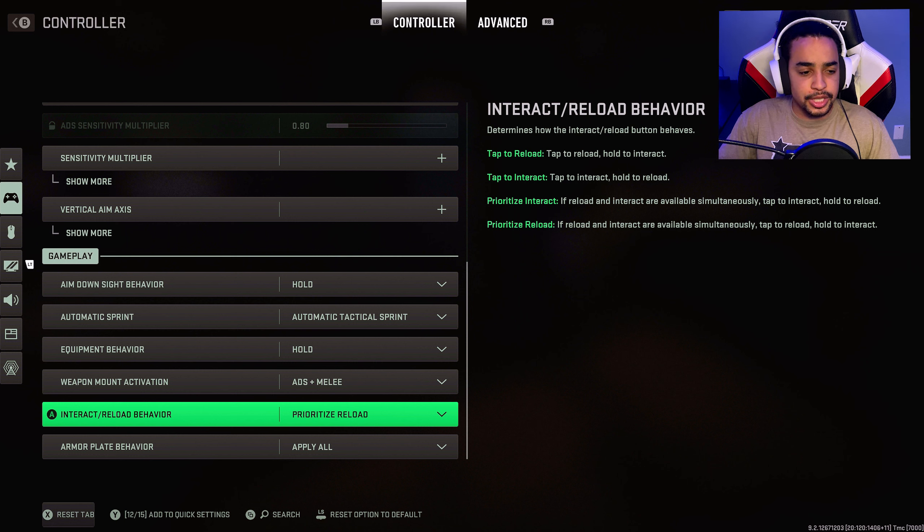Everything else is the same besides the interact/reload behavior — I changed that to prioritize reload. So if I have to interact or reload, it will always prioritize my reload over the interaction, unless you hold X. If you tap X or square, it will reload instead of interacting. This is more useful because you don't want to accidentally pick up someone's weapon when you're trying to reload.